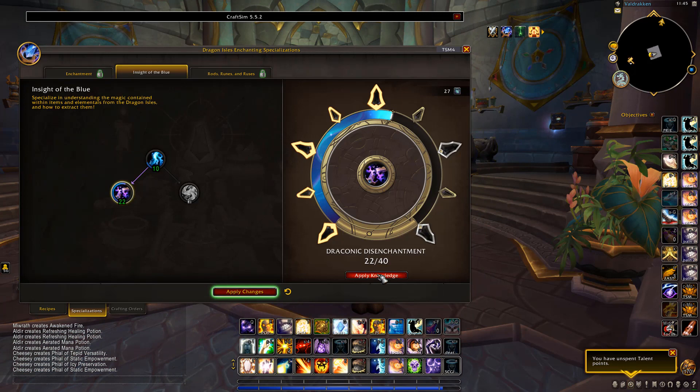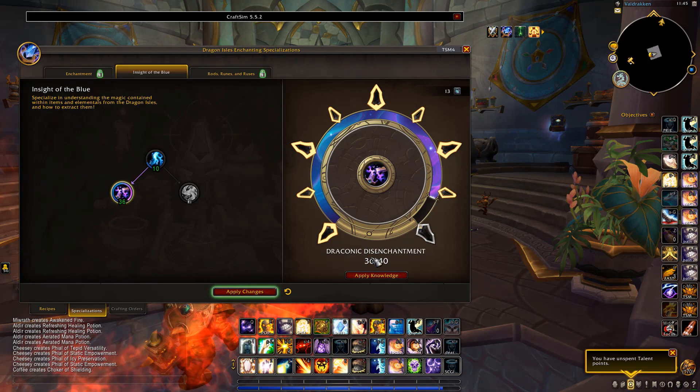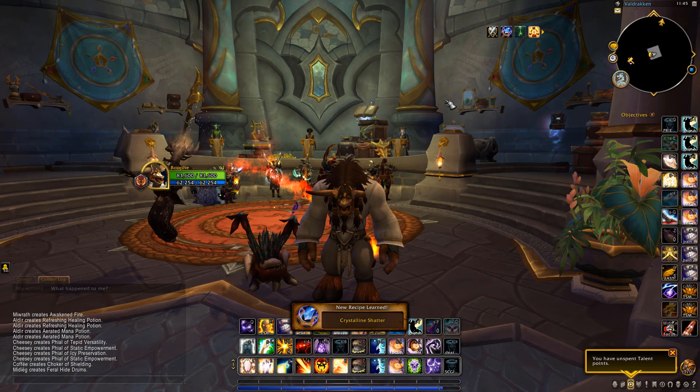Now we're going to finish putting the points into Draconic Disenchantment and max it all the way out. Every single point just increases it a bit more. You want to make sure this is at 40, and you have to get Insight of the Blue to 10 to unlock Draconic Disenchantment. We've maxed that out and that is all you need for this shuffle — it's very very easy.